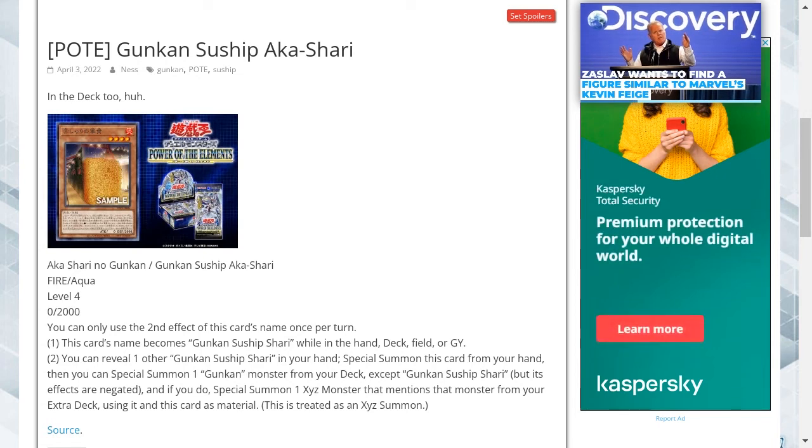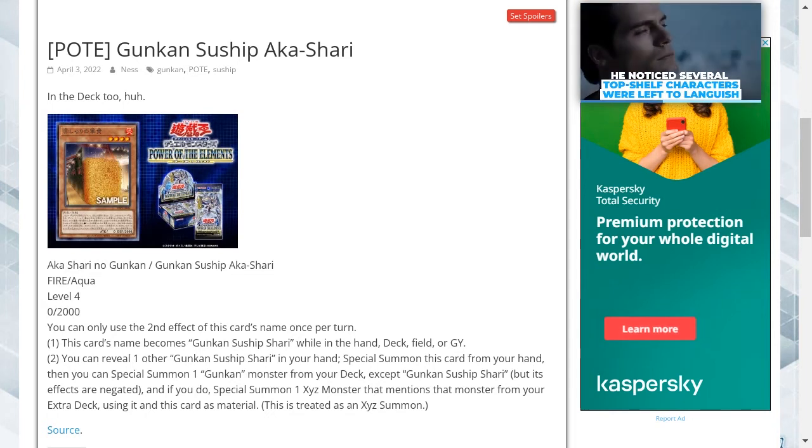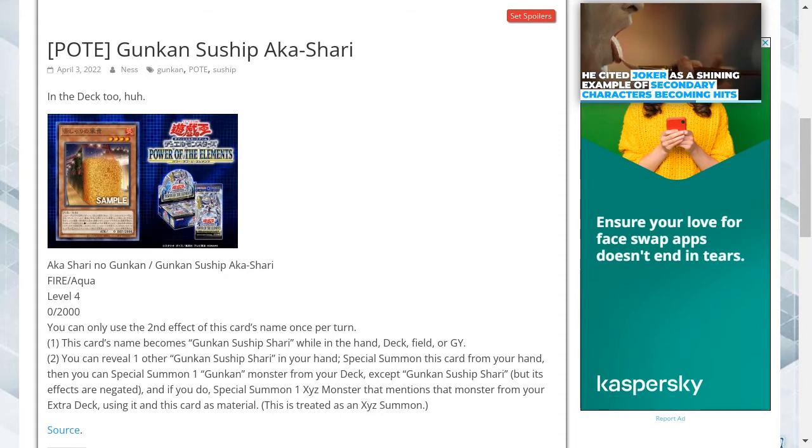Hello and welcome to my Yu-Gi-Oh channel. Today we're looking at a new card from Power of the Elements called Gunkan Suship Akka Shari. It's a Fire Aqua monster, Level 4 with 0 attack and 2000 defense.